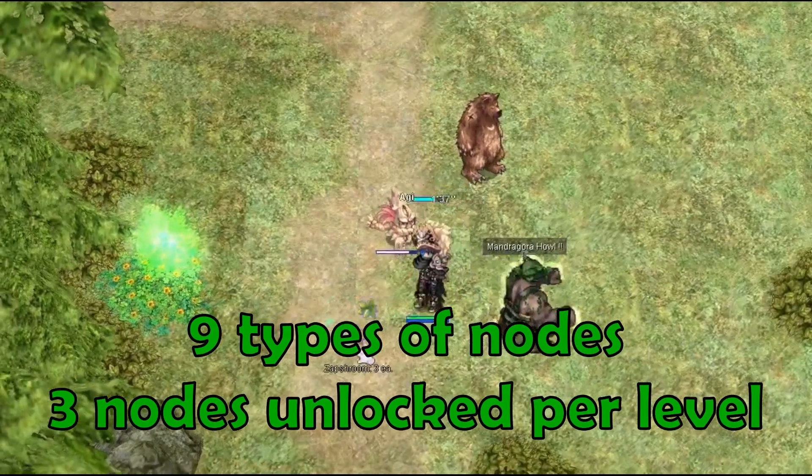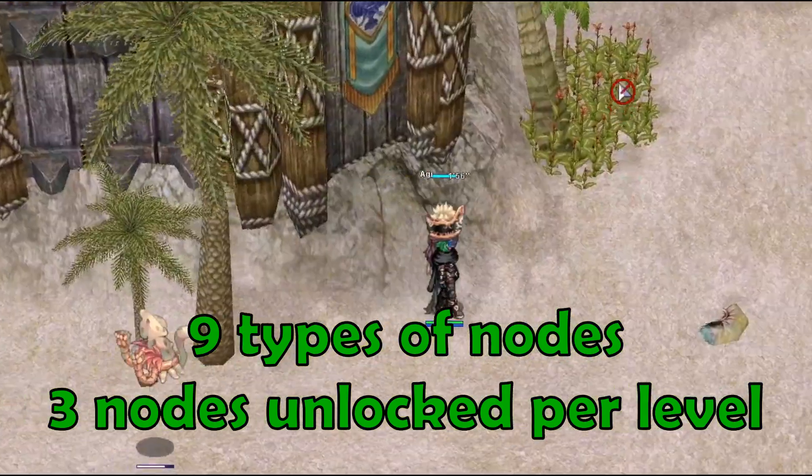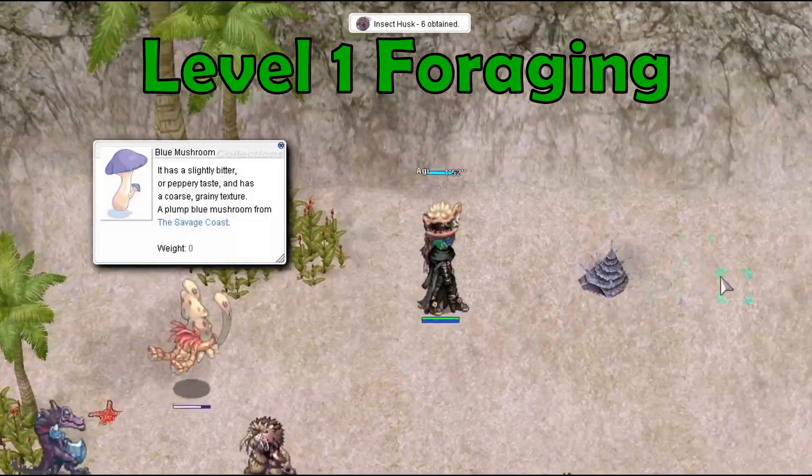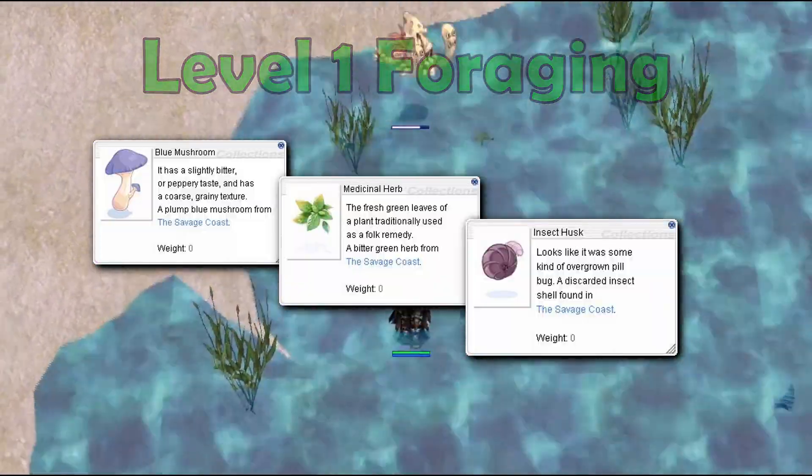There are 9 types of nodes on the Savage Coast, and they are locked behind different levels of the foraging skill. Level 1 foraging lets you find Blue Mushrooms, Medicinal Herbs, and Insect Husks.